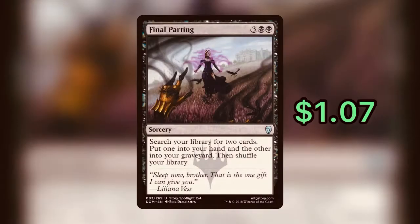Starting off the bat, we are in black with Final Parting. It is a five mana — three generic and two black — sorcery. It reads: search your library for two cards, put one into your hand and the other into your graveyard, then shuffle your library. You can get this effect for $1.07, which is amazing, because we can tutor our threat and our reanimating card at the exact same time.